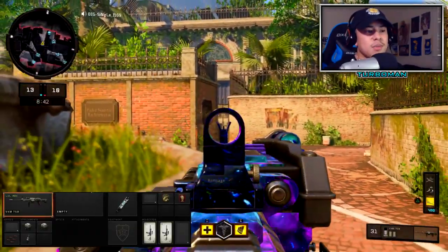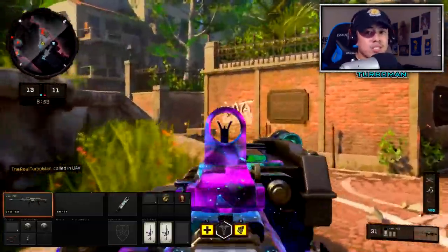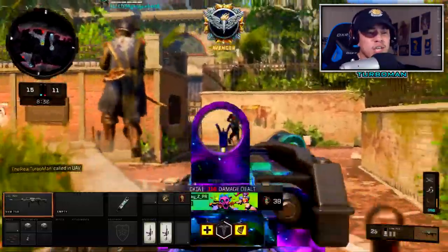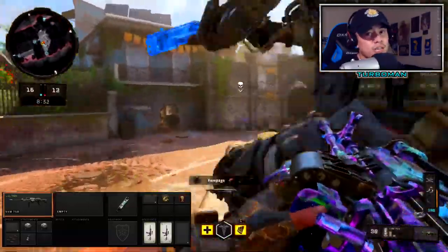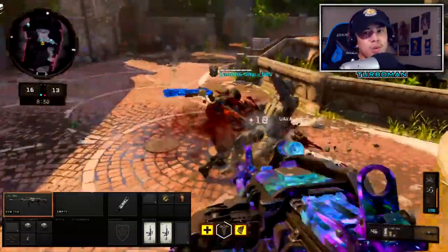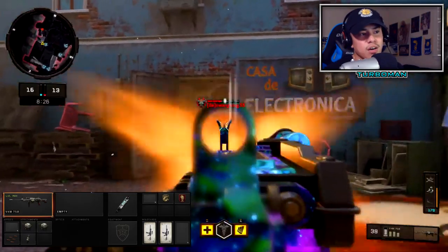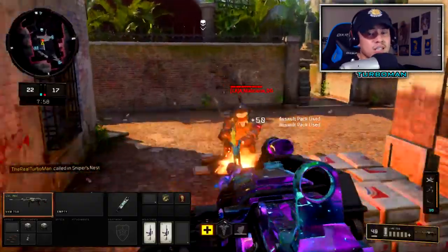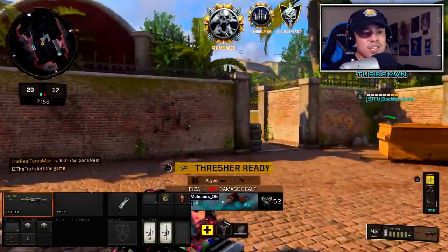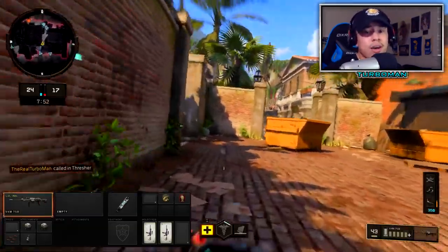Rapid Fire is essential because this gun has a slow default rate of fire — putting it on counteracts that. Fast Mags is also key because LMGs tend to reload slowly. This gun specifically reloads in five seconds without it, which is way too long. With Fast Mags, that reload time drops to just two seconds. So you get a three-shot kill and reload in two seconds — that's absolutely crazy.